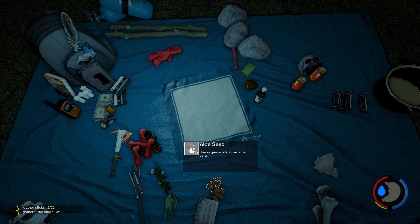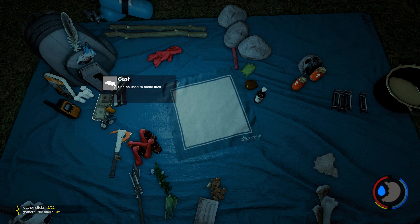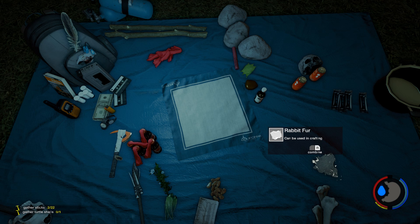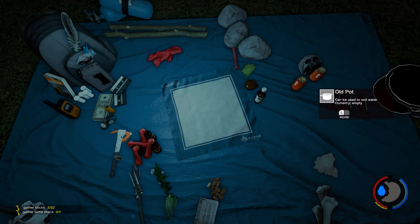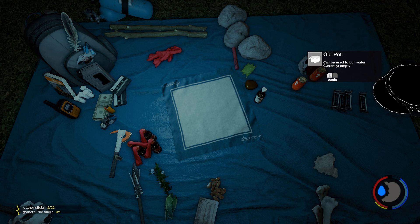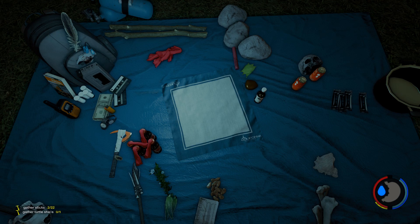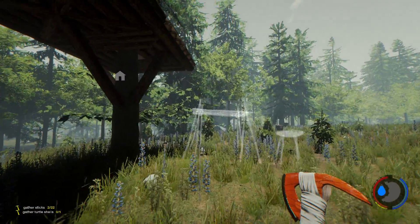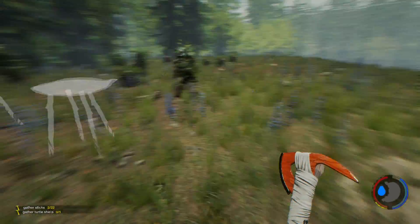Aloe seeds — what can we do with aloe seeds? I don't even know. Rabbit skin, rabbit skin, old pot — looks like it's got water in it, I can't really tell. Air canisters. Okay, so let's get this stuff built up.